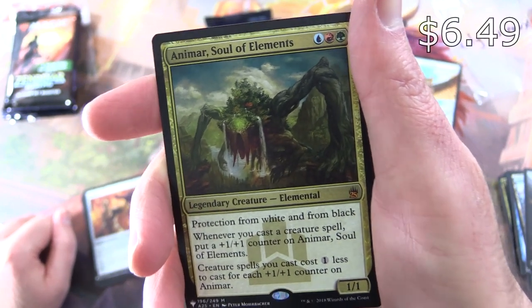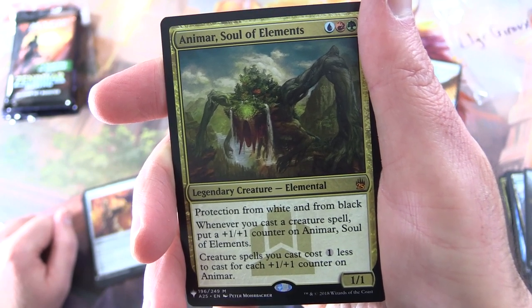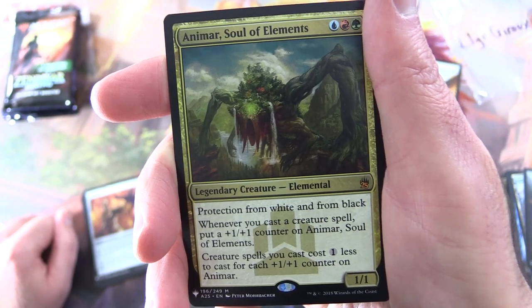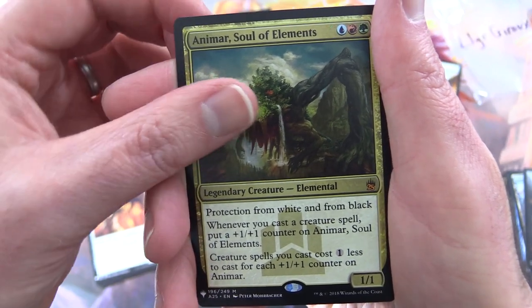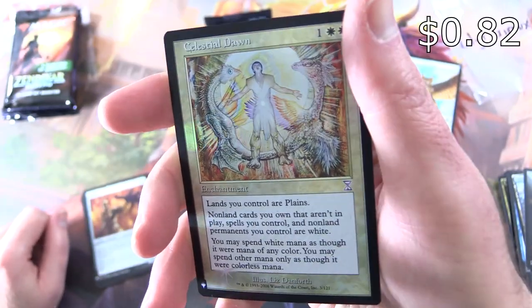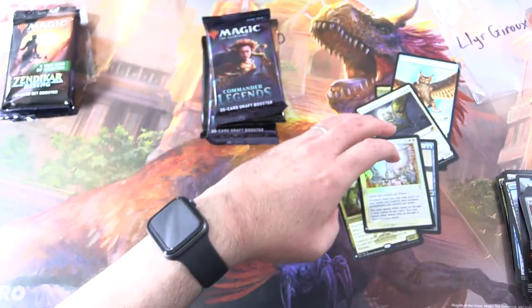Fantastic. Legendary Creature Elemental, 1/1 for 3. Protection from white and from black. Whenever you cast a creature spell, put a +1/+1 counter on Animar, Soul of Elements. Creature spells you cast cost 1 less for each +1/+1 counter on Animar. And a foil Celestial Dawn — we seem to be pulling this one all the time. Not sure what's up with that. Lea has done fantastically well.